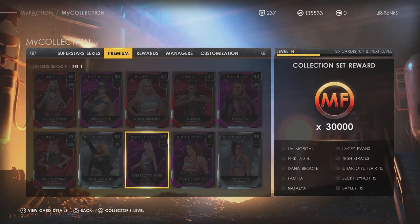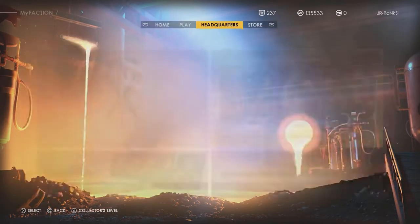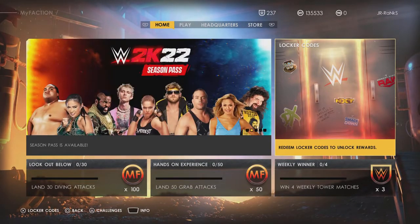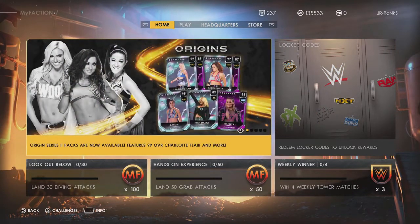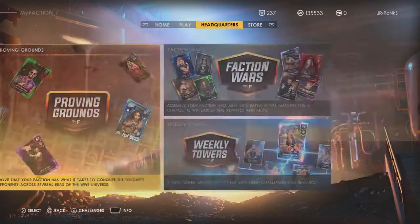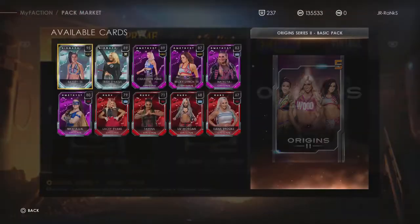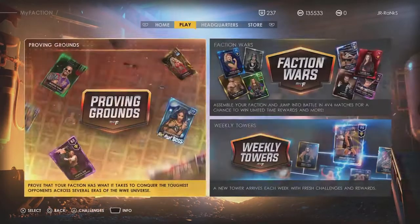First things first, we don't have any 99 overalls — or so I thought. I'm going back to the home menu and I'm seeing a Charlotte Flair that's a 99. It's kind of weird, I couldn't see it at first. There's a 99 right there at NXT. I didn't notice it — okay, okay, I'm tripping. You can actually evolve these cards, and that Charlotte Flair, if I'm not mistaken, can evolve to a 99.